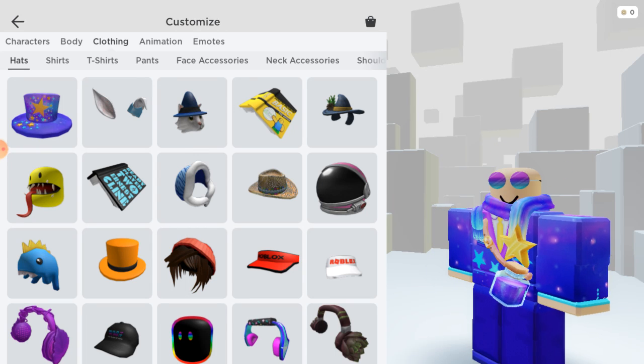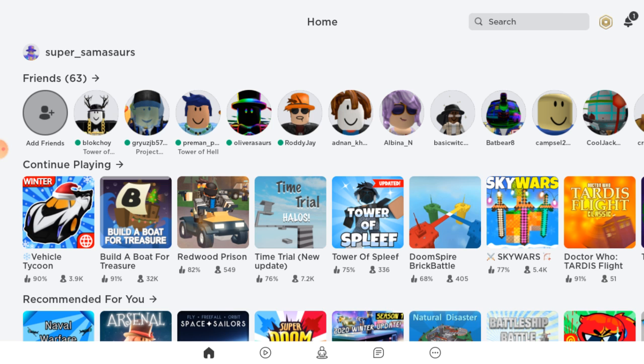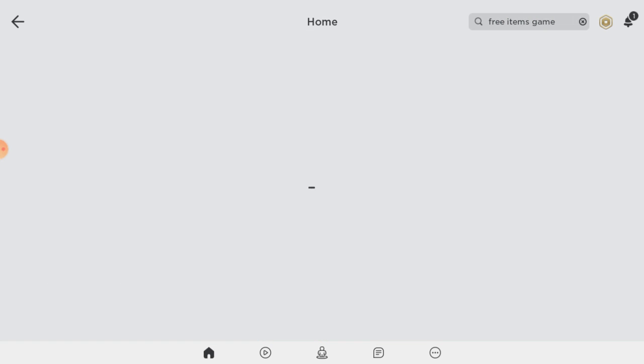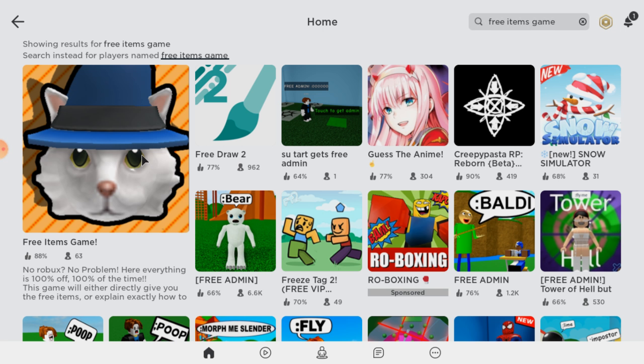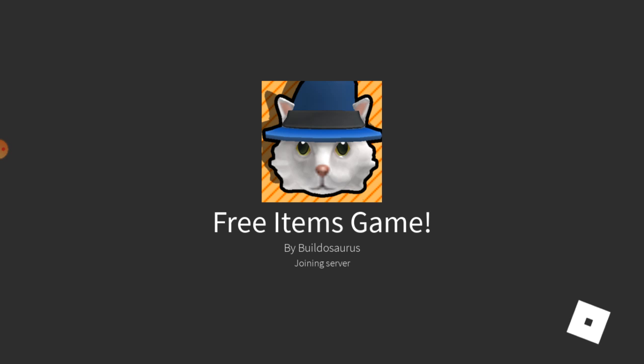There's a certain game in particular that will tell you all the items that are on the catalogue, all the promo codes, and all the event items with easy ways to get there. What you want to look up is called the Free Items game, just like that. It's the first one — you can tell it's by him because it has that name at the bottom. Depending on when you're watching this video, something similar might show when you click on it.